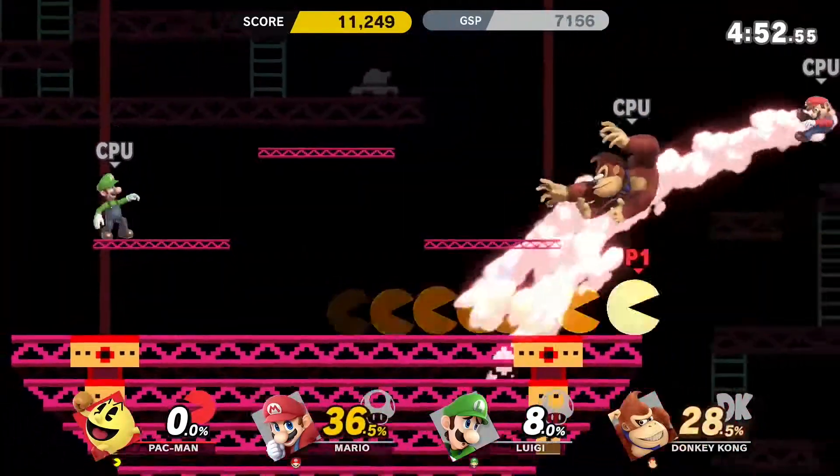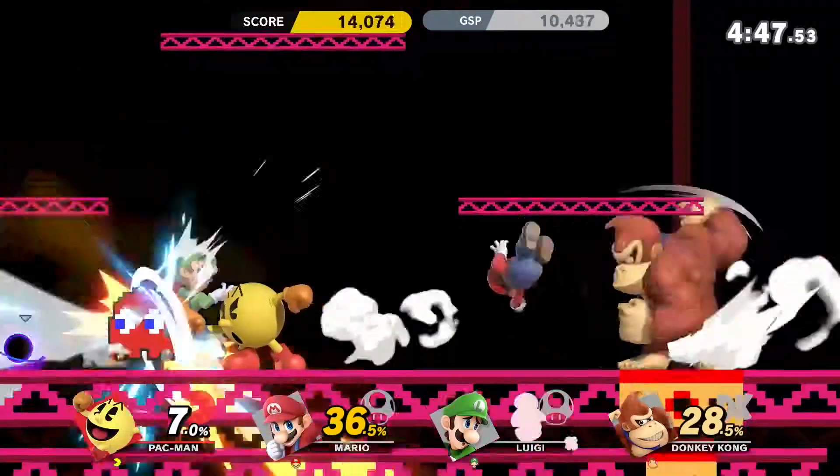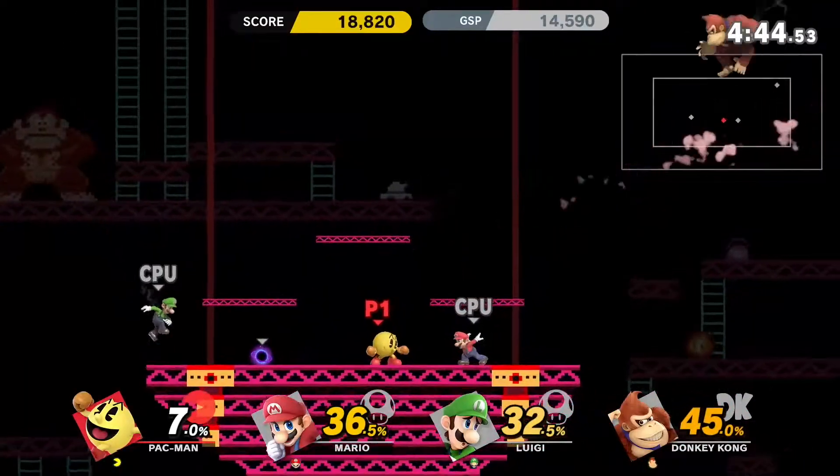Starting off with some moves — Pac-Man's side B move is a toss of the Pac-Pellets, to which he follows the trail.